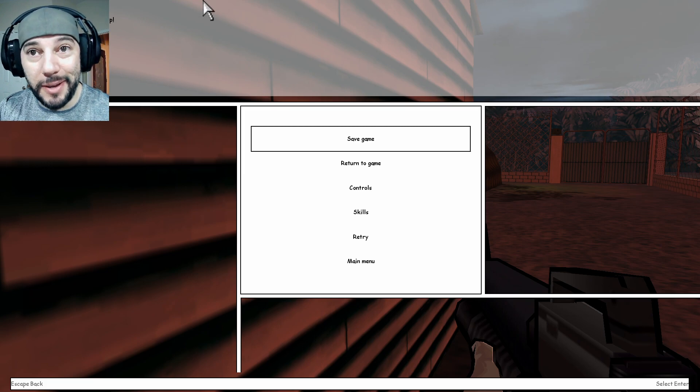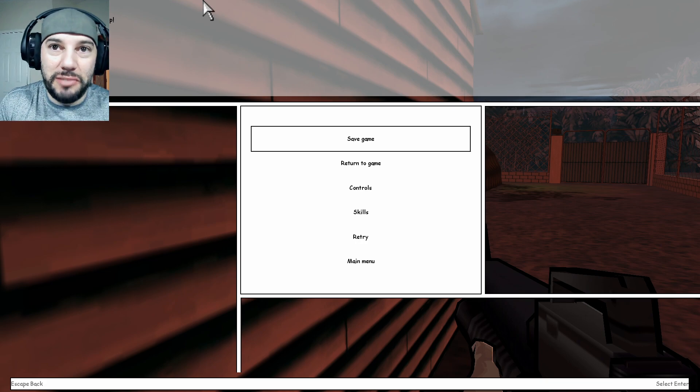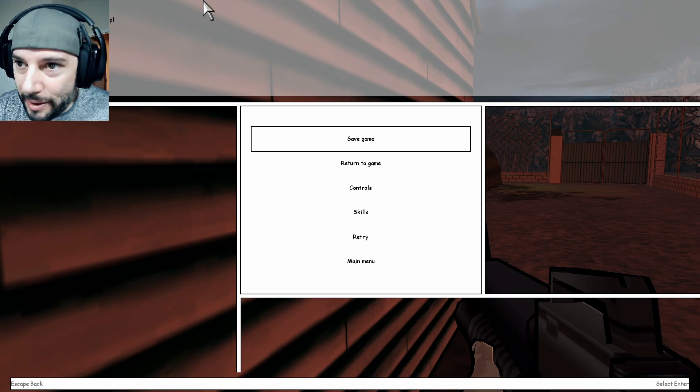Welcome back everybody to another episode of Pasty Tee Retro Gaming. We got XIII Classic. We just blew up the bomb — the little airport or hangar, whatever that had the military supplies we were trying to get rid of. So now we have to escape from the camp.